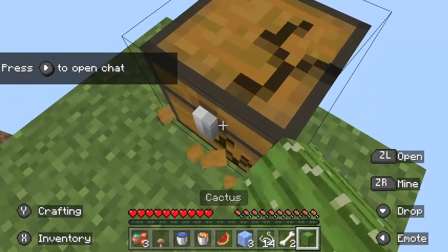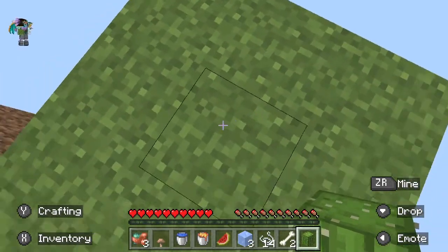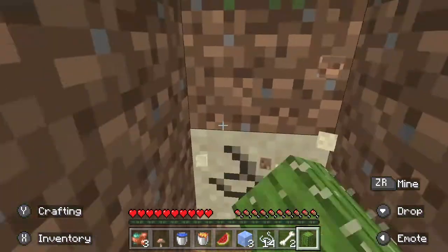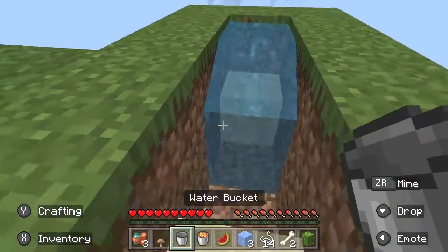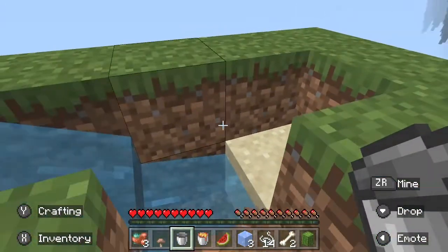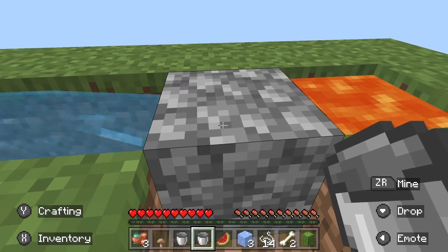Let's break this chest. Let's build the cobblestone generator. This will show you how to build a cobblestone generator in case you didn't know. Place that water here, get lava — see that, that's cobblestone.